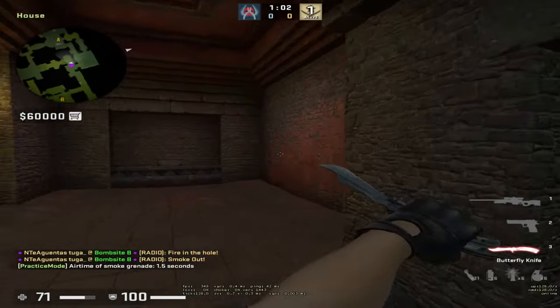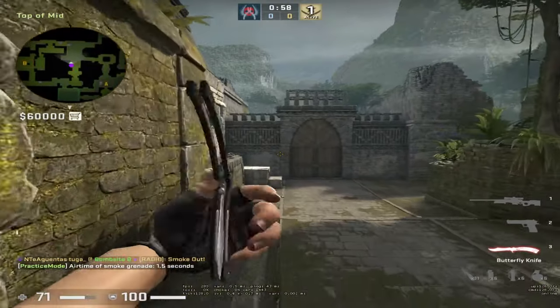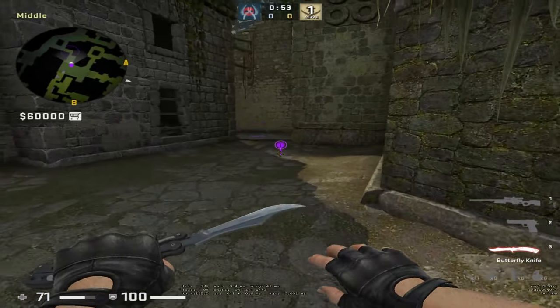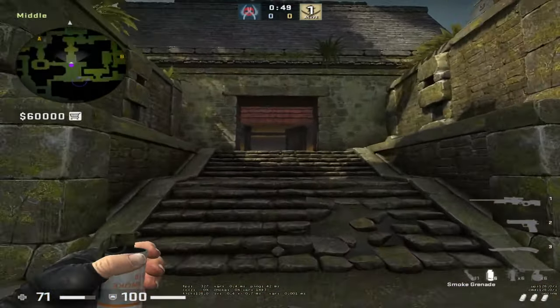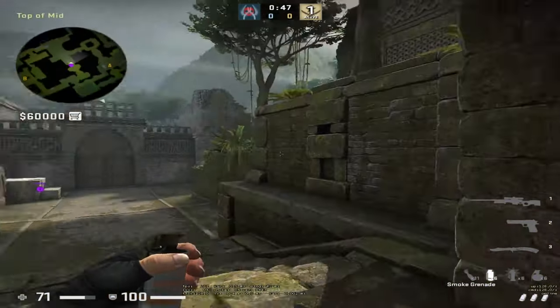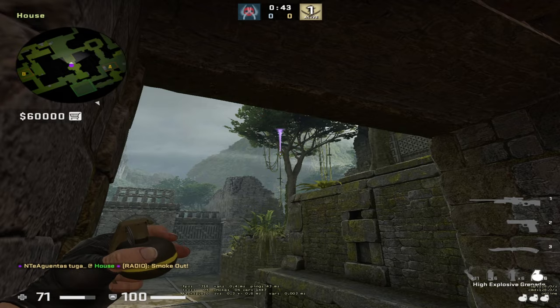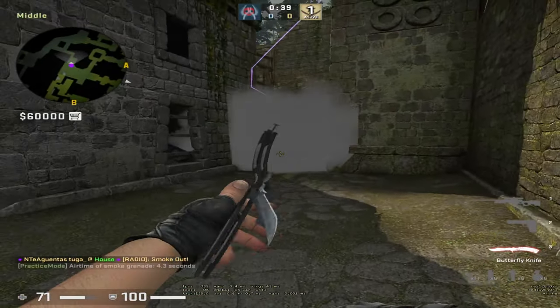When it comes to middle defense, there's not a lot of utility you should know. There is smoke deep, molly deep, a molly closer, and a flash. To smoke deep, come to this corner, aim like shown, and simply throw it. The smoke will land deep.